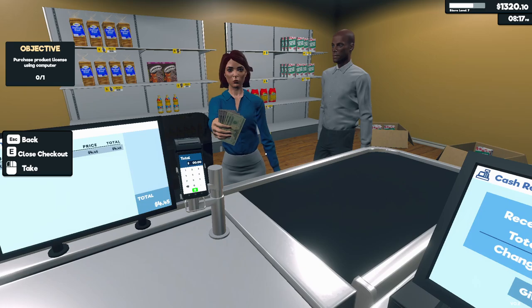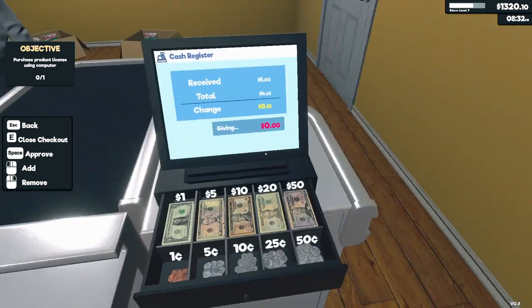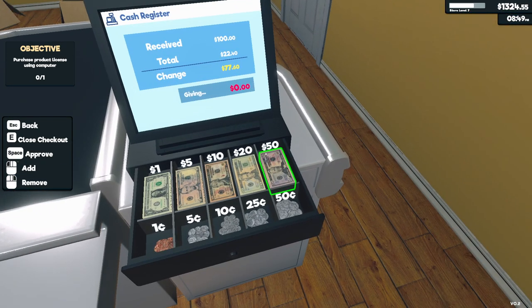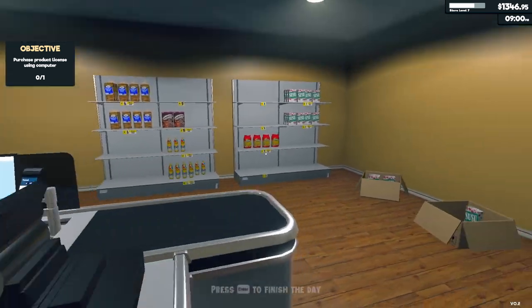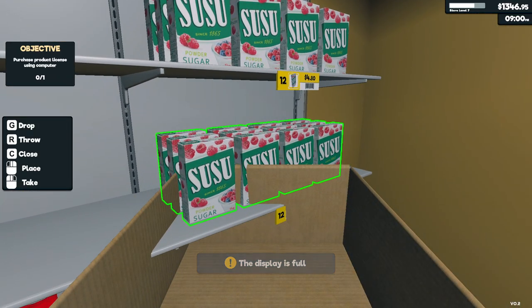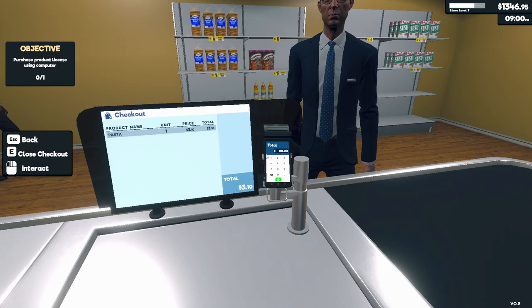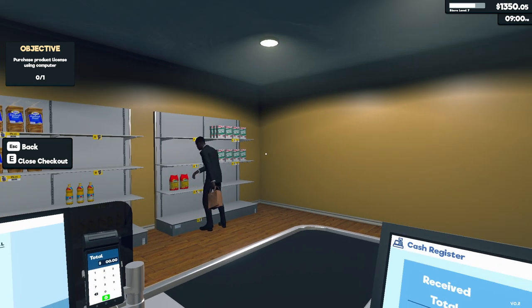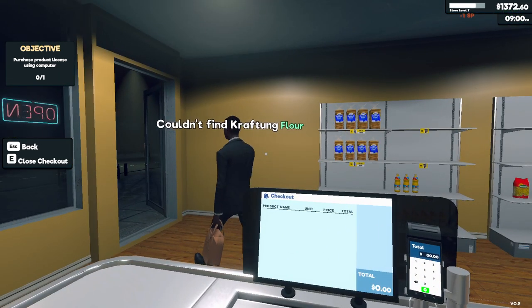5.95. Here you go, sir, thank you. You bought the flour, you. She paid by cash, sorry. Here you go. There you go, 60. Here you go, sir. I know you couldn't find the flour — so sorry about that. We need a bigger stock, I guess. 3.10. There you go, sir. We don't have any flour. Good, no complaints.